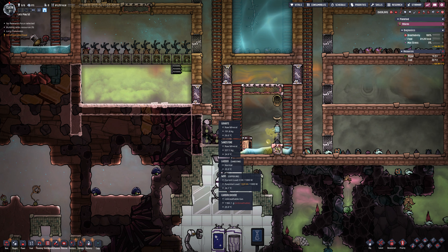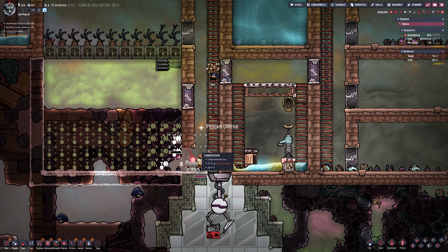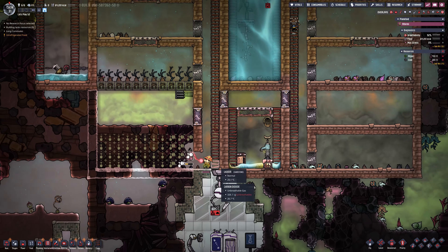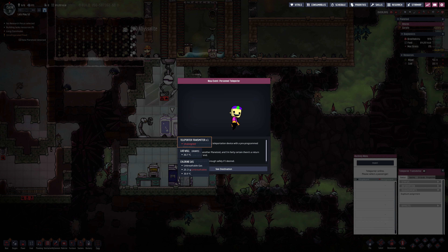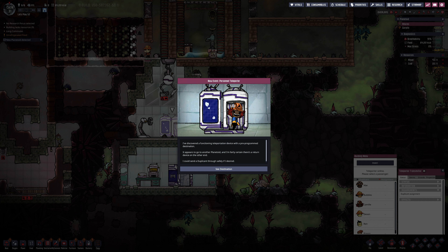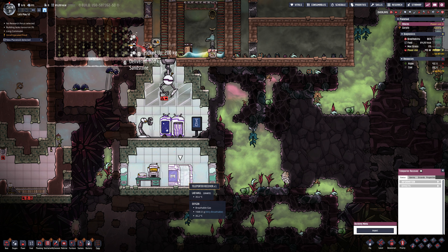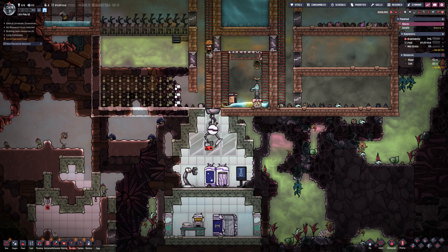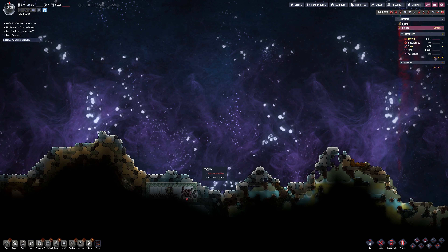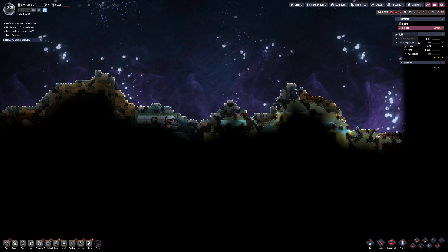Now we need to work on moving down the base as best we can, and digging out the room on the left for extra space. I'm quickly going through to inspect everything and grab data disks from those facilities before doing any destroying. We've unlocked the other planetoid from the teleporter.